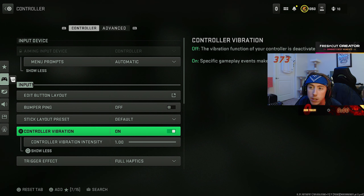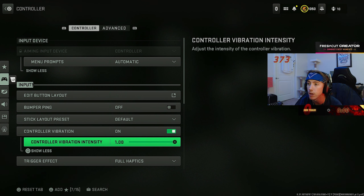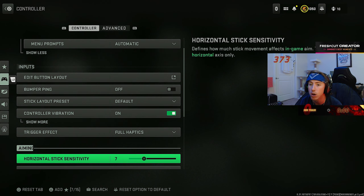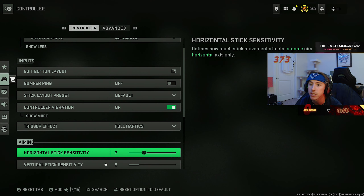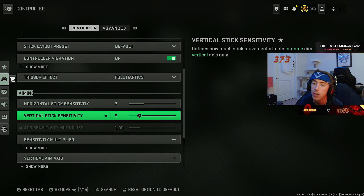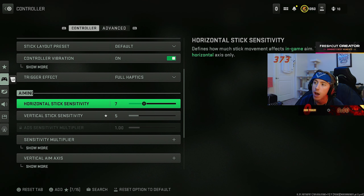If you've seen any of my previous settings videos, not much has changed — I don't change my settings very often. I play on controller, bumper jumper tactical not flipped. I aim and shoot with the triggers, I jump with L1, I press X to throw stuns, I melee with circle, and I crouch with my paddle using my Scuf controller.